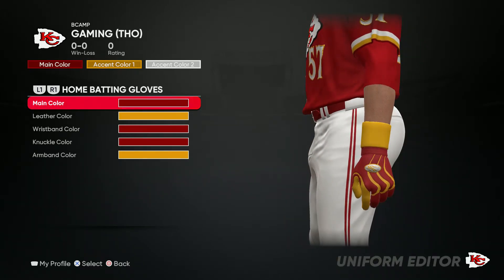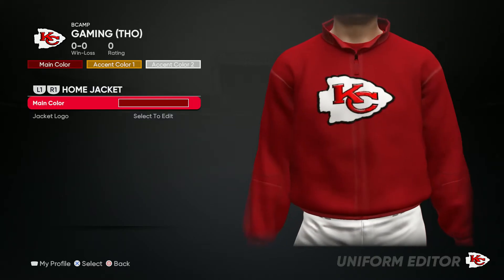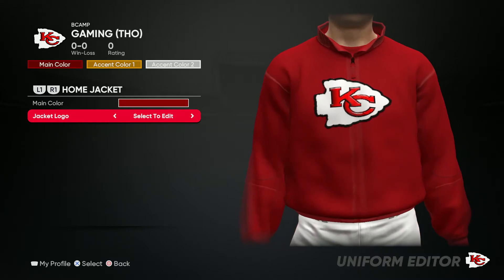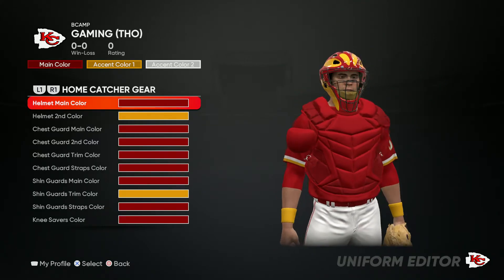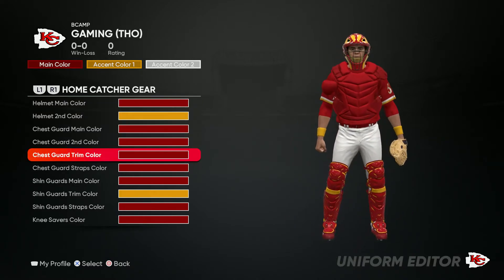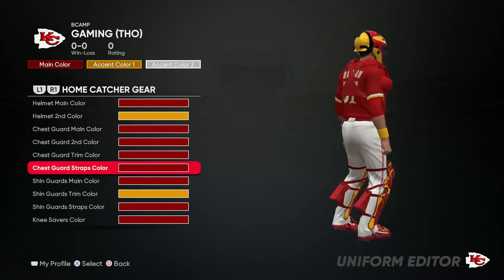For the batting gloves: red, yellow, red, red, yellow — just like that. For the jacket, main color you want to go red and then throw the logo on there. For the catcher's gear you can copy what I did, but you can do your own thing with it — I'm going to show you all everything I did, all the colors right there.